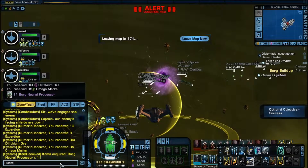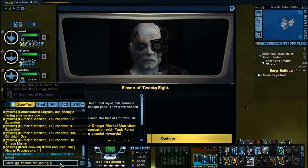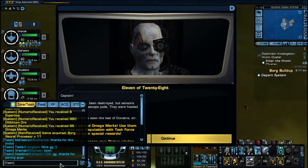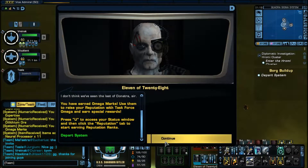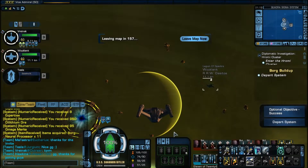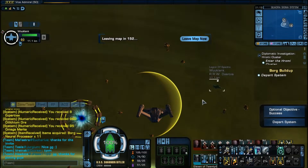That's the mission — completed the optional objective. I got lucky and got 11 Borg neural processors, so a nice little bonus of 2000 extra when I turned them in. Thank you guys for watching. Hopefully this gives you a better idea of how to get the optional on Khitomer Vortex Elite and also on the regular Khitomer space mission. Hopefully I'll be playing with you guys in Khitomer here soon.